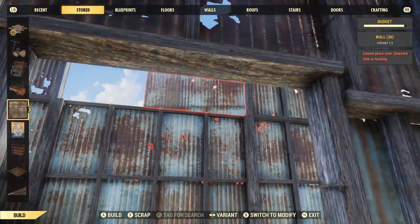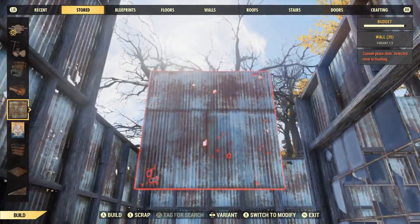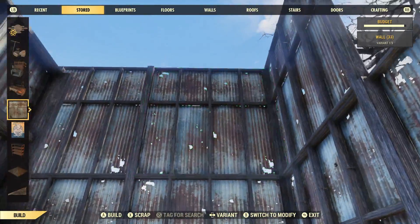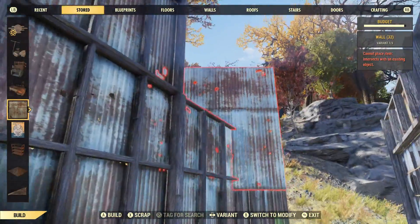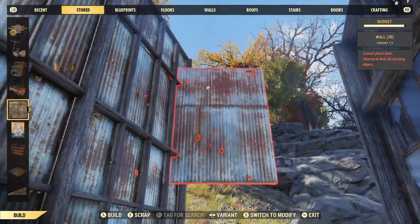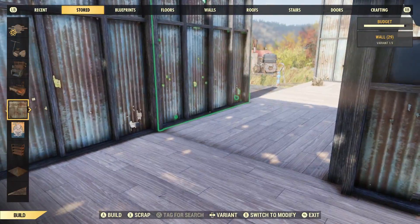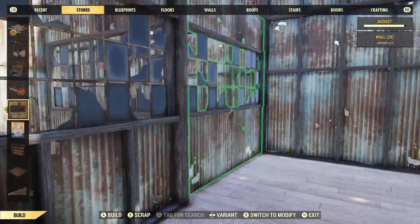A lot of people ask where I get these metal walls from - I just carried out workbench tasks and they just randomly came to me. I've asked other people where they got theirs, and they've all got them in random tasks. I think it's a low level random task. The brick walls - I've shown how to get those in my previous video. If you missed yesterday's video, it was a guide on where to get walls and different building tips. The link is in the description below or just look at the featured videos at the end.